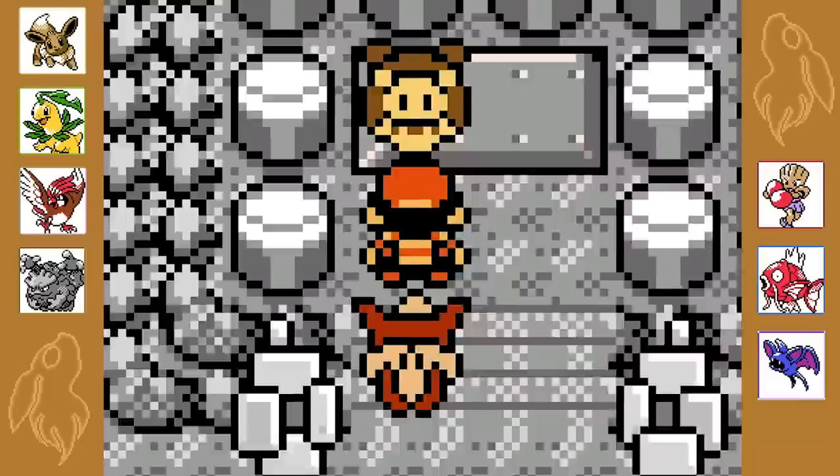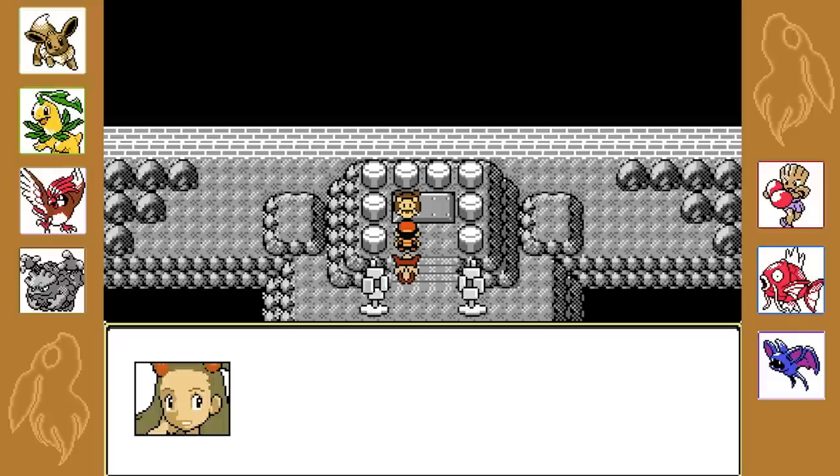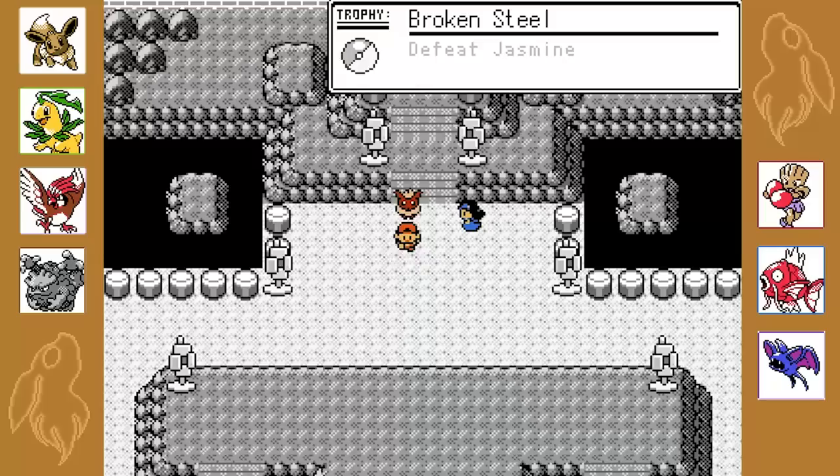Why's there no sound? So you're a better trainer than me - both skill and kindness. And according to the league rules, I give you this badge - the Mineral Badge. Four gym badges, halfway there. Take this too. Good luck in getting the other badges. Pajero Leptain level 25 - sweet.